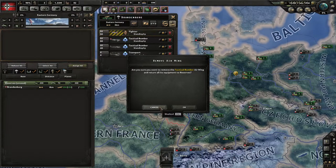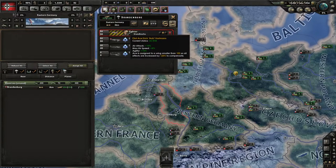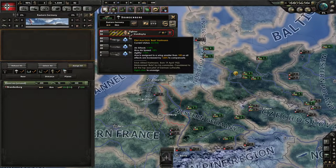Finally of course there's the remove air wing button, which just removes them. You get a little confirmation box so you can say do I really want to remove them — which is probably important to check, because once you've removed them it takes some time for them to set up again.